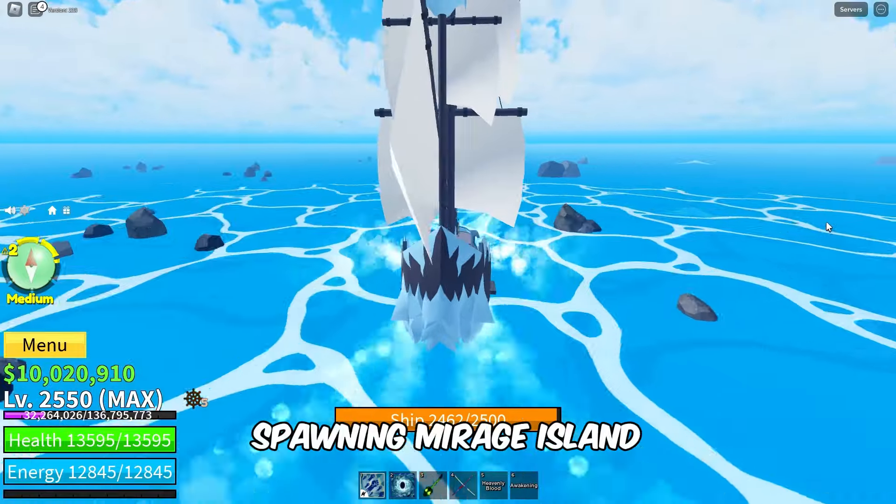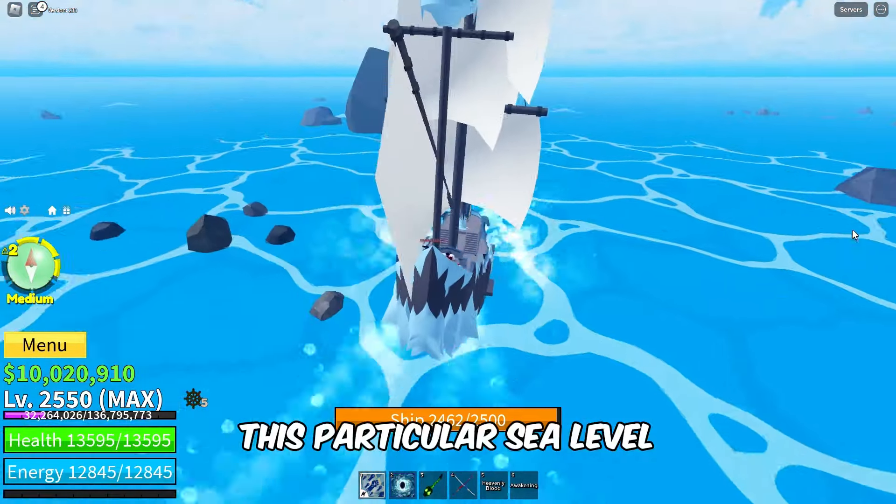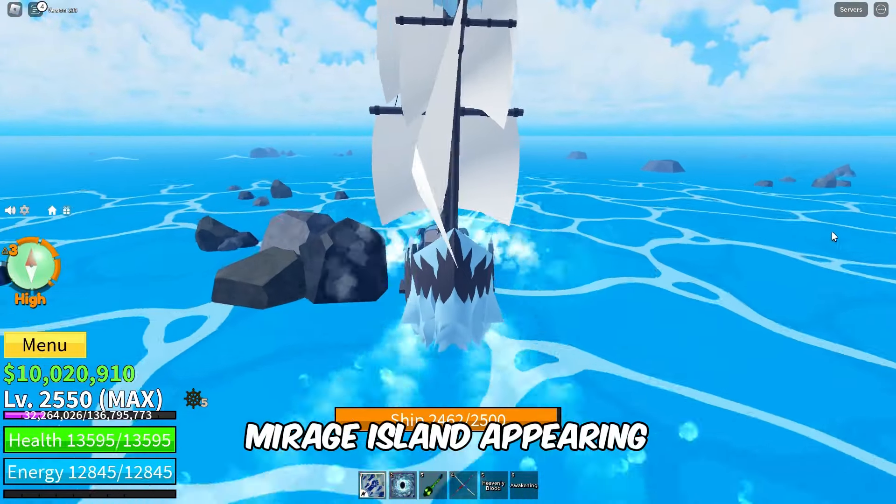To increase your chances of spawning Mirage Island, head towards sea level 5. This particular sea level has a higher probability of Mirage Island appearing.